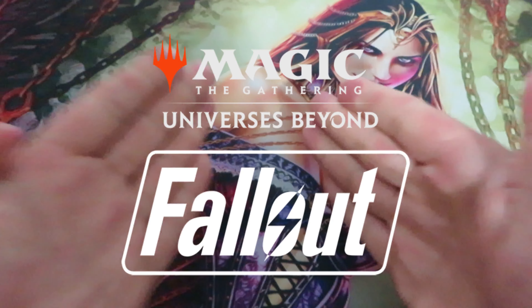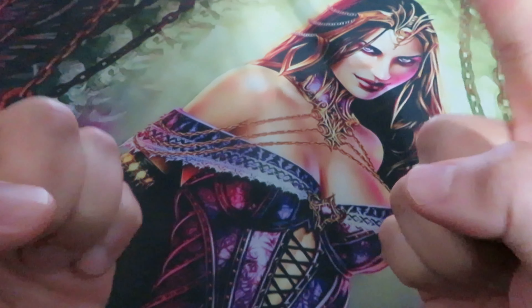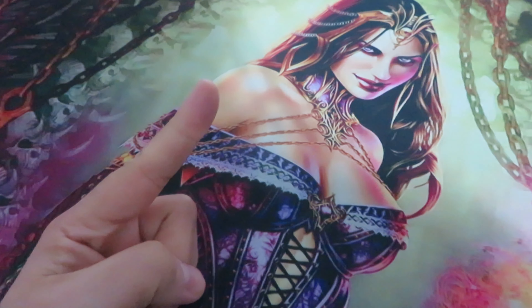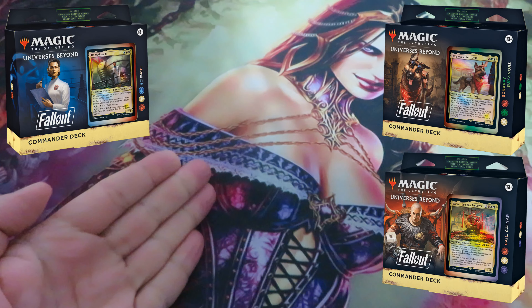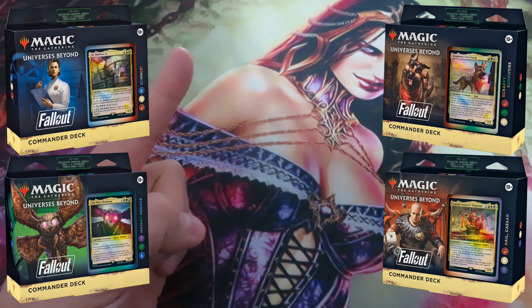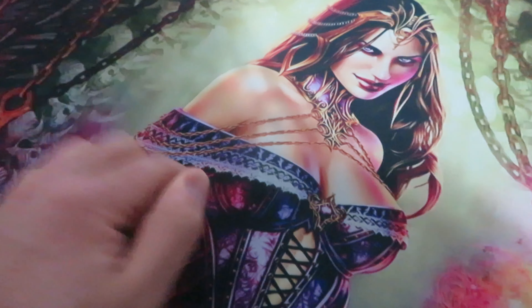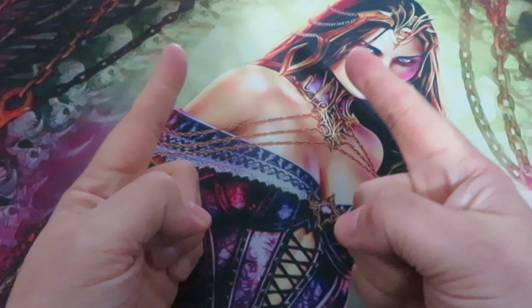E&E here. Fallout is the latest brand to be released in the Magic Universes Beyond, consisting of four pre-constructed commander decks: Scrappy Survivors, Science, Hail Caesar, and Mutant Menace. All of them offer a different game strategy within the Fallout franchise. But is it worth it to buy a Fallout pre-constructed commander deck? Let's start.